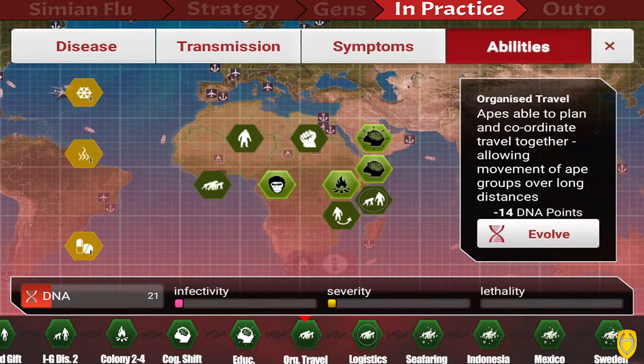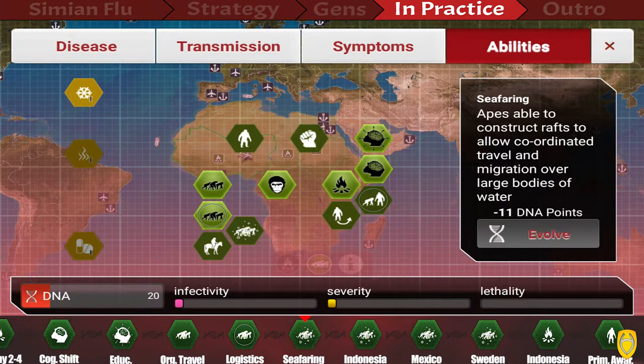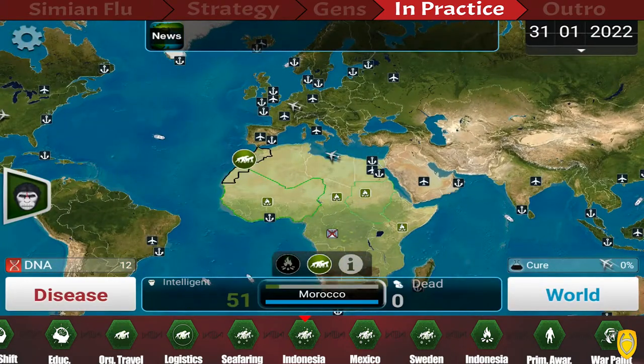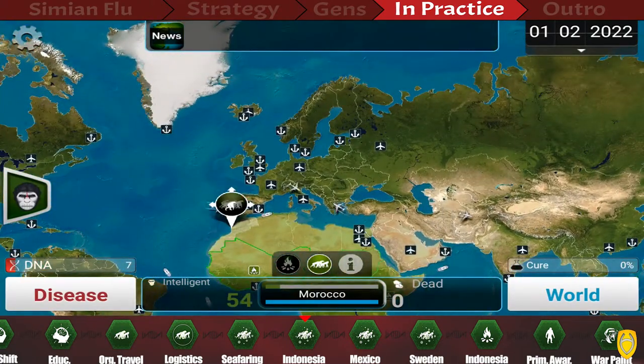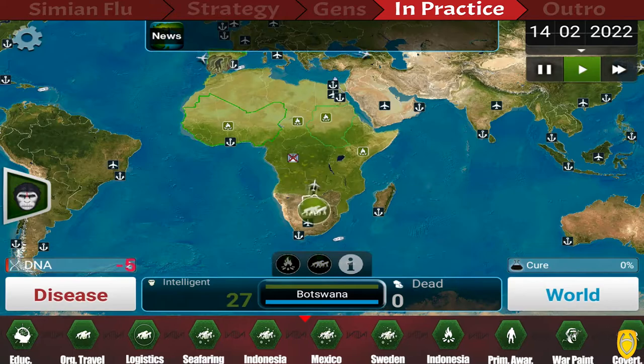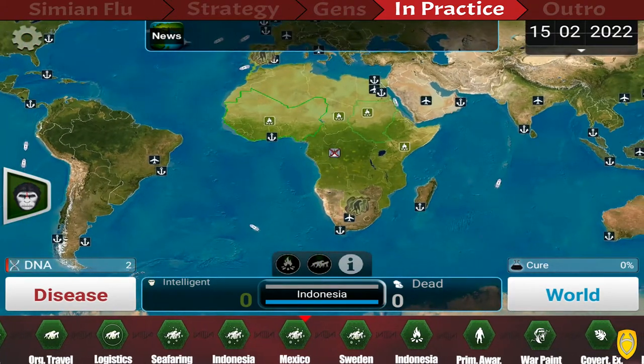Next, we want to spread to other countries and continents. That's why we go for Organized Travel, Logistics, and Seafarer — that allows our apes to cross oceans without dying in most cases. Pick countries that don't have a colony and move apes in a way that they cross as many countries as possible on their way, because they infect every single country they touch.